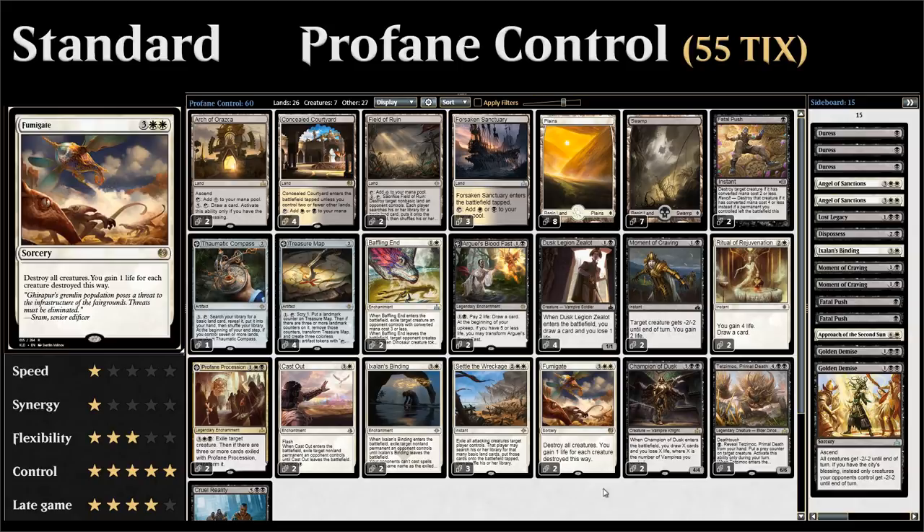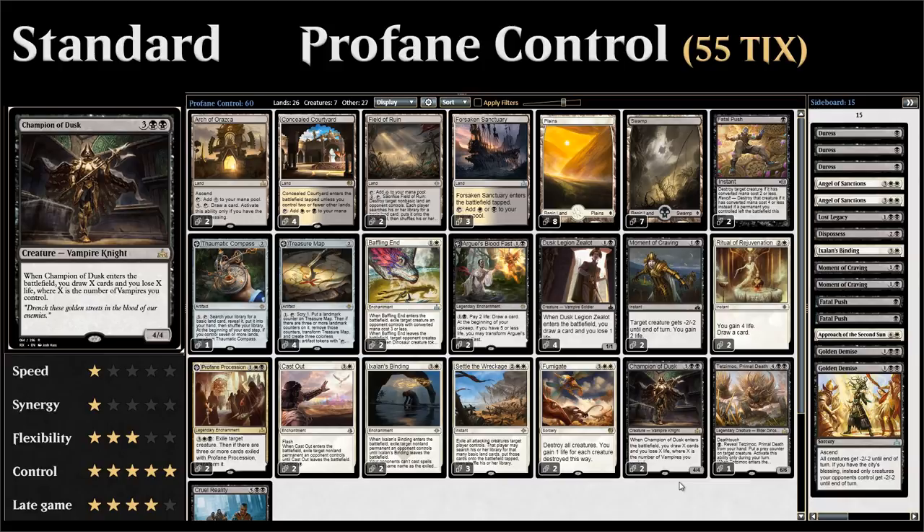We have another card advantage engine in Champion of Dusk — a 5-mana 4/4 Vampire. When it enters the battlefield we draw X cards and lose X life, where X is the number of Vampires we control. If we just play Champion of Dusk by itself and the opponent doesn't remove it in response to the trigger, we get to draw 1 card and lose 1 life, which is fine — a 5-mana 4/4 that draws a card. But if we have a few Dusk Legion Zealots on the battlefield, we get to draw even more cards.